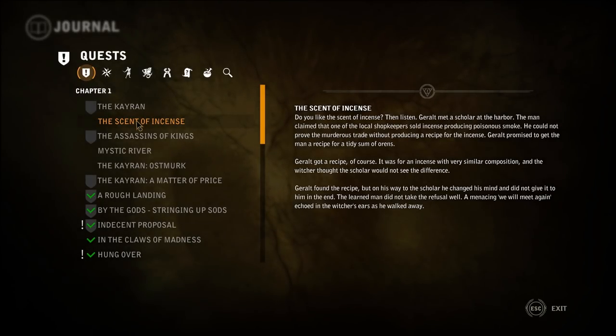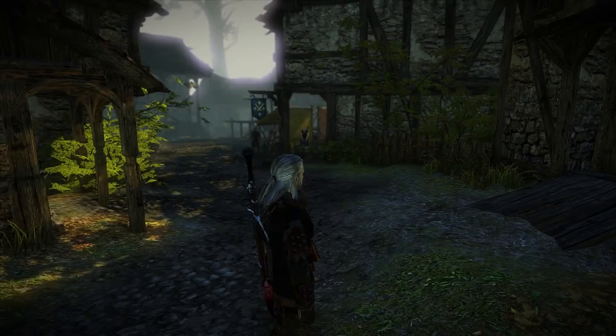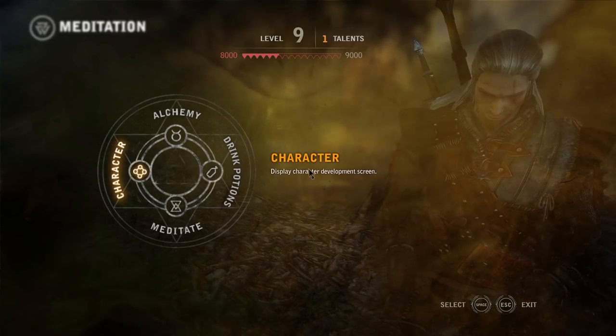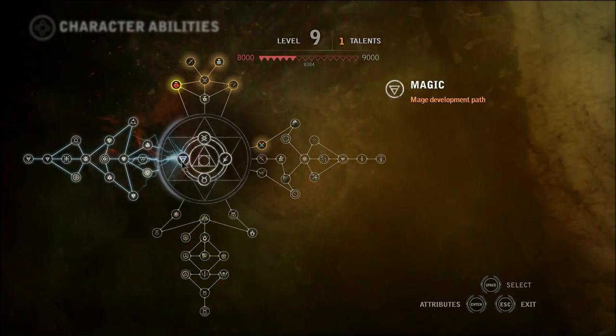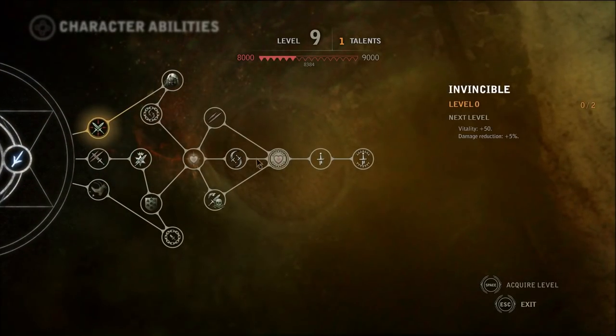So is there anything else we need to do before we continue preparing for the Kayren? I think I'm just waiting for something to happen here. I don't know what's up. That's pretty much it. I think we're ready for the Kayren now. Let's do the points. Meditation. Character. So I had a look at all three paths more closely, and initially there's nothing that really sticks out to me besides one thing in the swordsman path here.